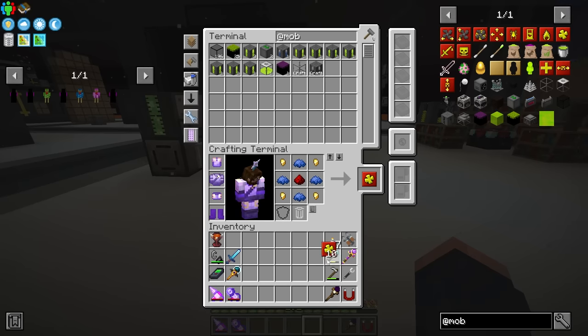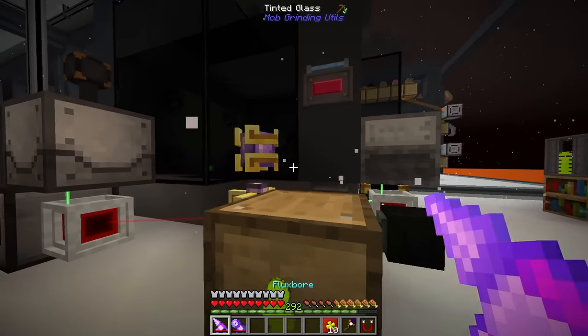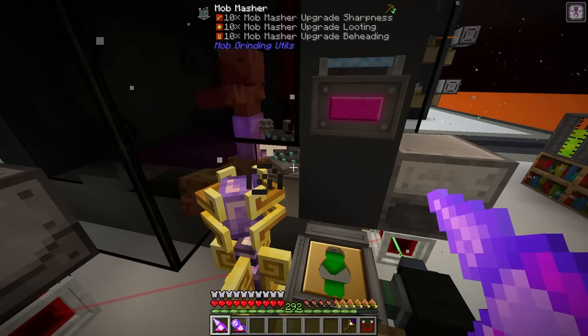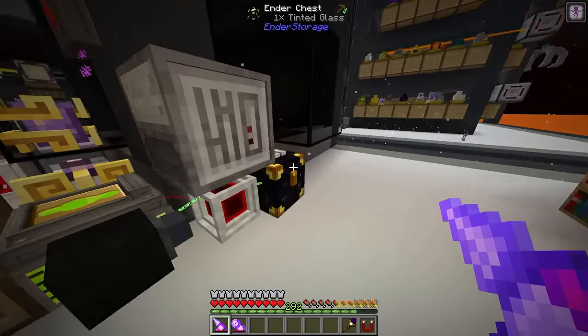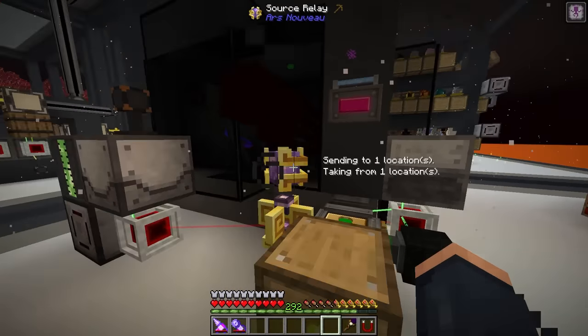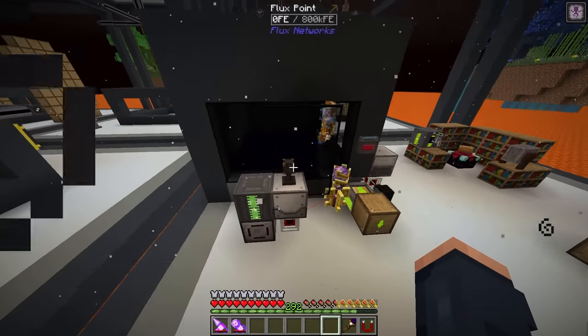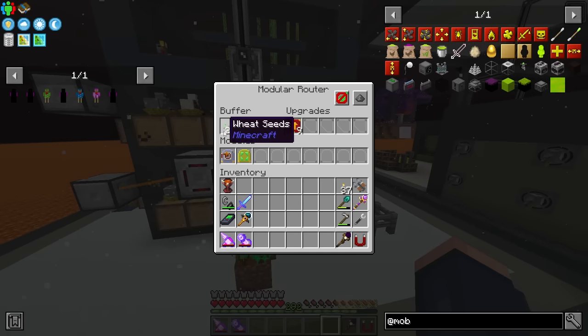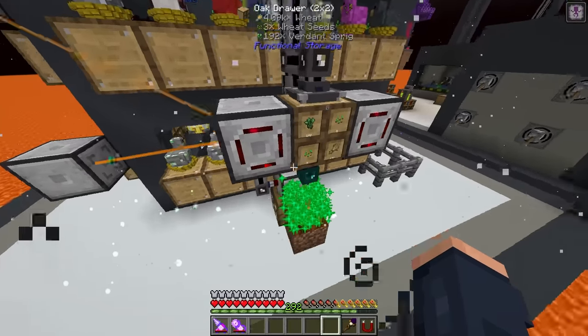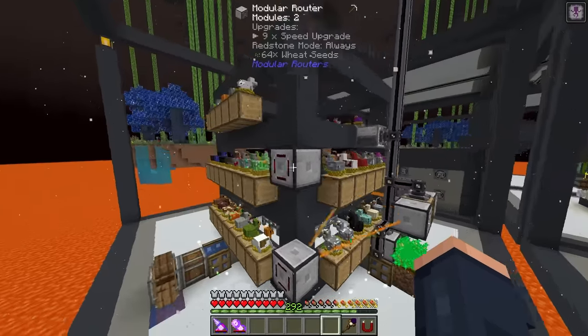I know it sounds weird but it should be a more effective way of storing experience in physical form instead of our tanks which are filling up. I'll do the same for this one - we definitely need more mob drops. By dropping in some looting upgrades that should help get more bones, which is really the main gain here. I'm starting to slowly but surely see backup happening in the seed department.